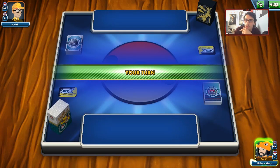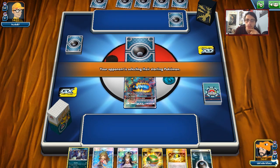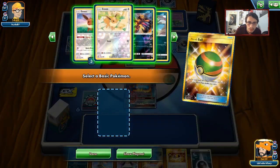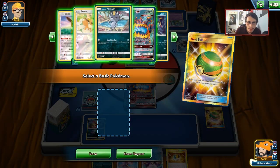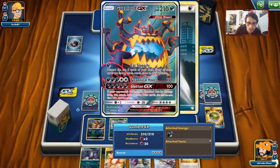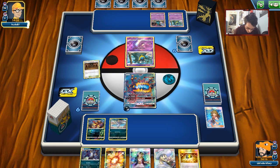We win the coin flip. We're up against a dark psychic deck — we'll see what kind of deck this is. We get a Guzzlord start. We have Green's Exploration though, so we can Green for Switch — it's not too bad. We can Nest Ball for Meowth. Guzzlord being in play does mean we still get to put energy on it so we can still build it up. Garbodor — interesting matchup. We'll Nest Ball for Voltool. He's playing Garbodor Muk. The one thing I'm worried about is him Mucking away my Beast Rings.